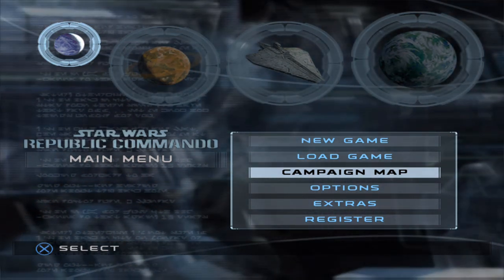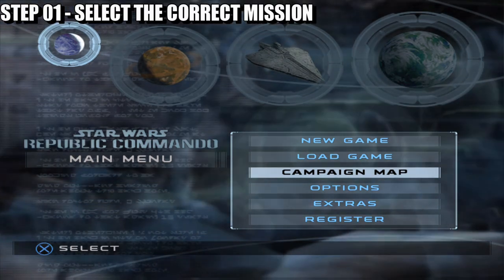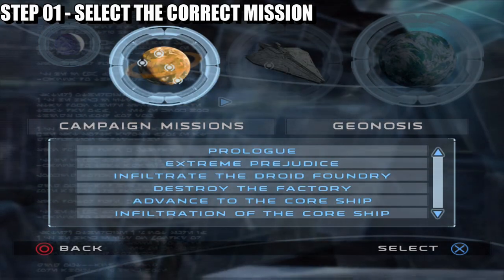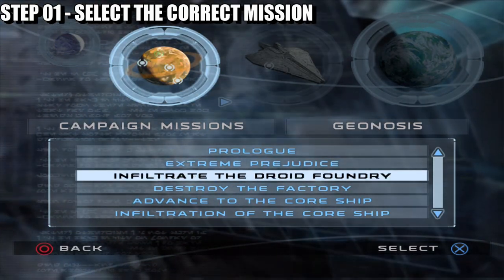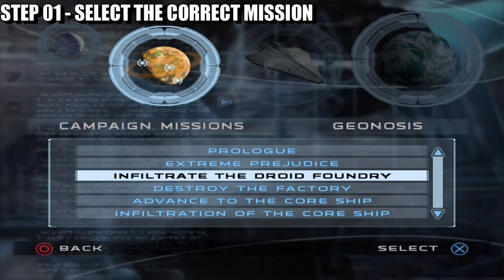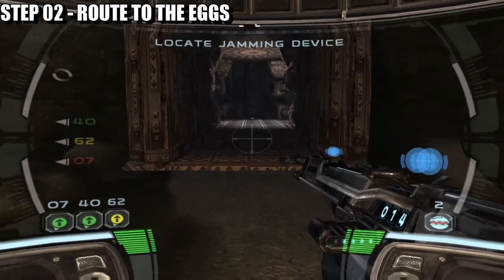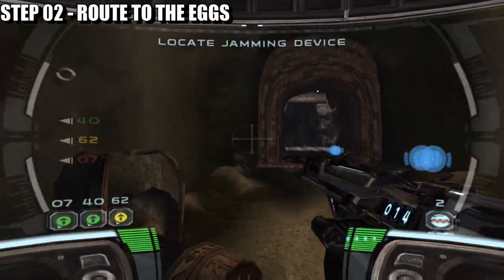This is a step-by-step guide on how to do it. The first step: you're going to be on the main menu, go to campaign, then campaign mission, and select the third mission — because this is where the actual location for the eggs are.